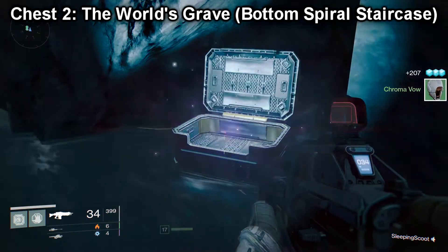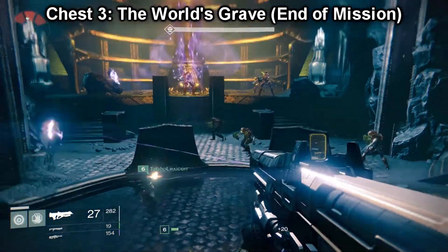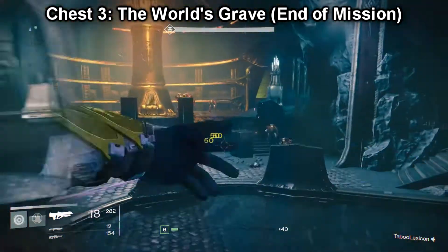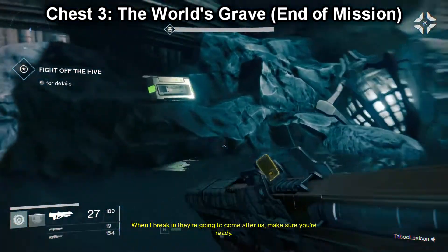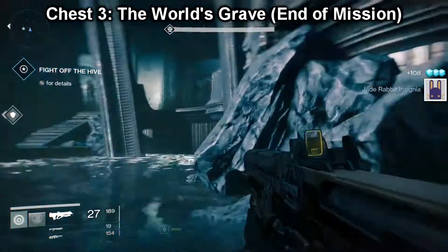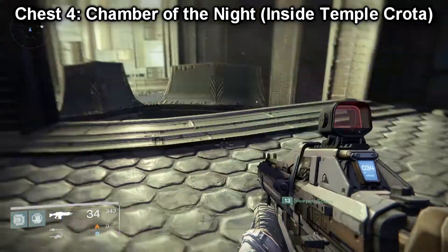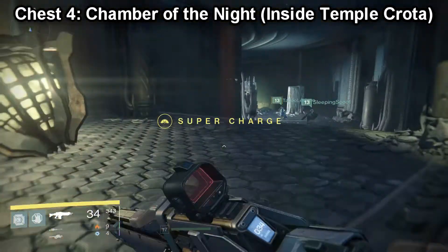Now let me point out that I did not do these in this particular order because I actually missed some, so you might get some different items. But chest number three is also in the World's Grave, and this is right at the end of the mission. As soon as you beat all the bad guys, or while you're fighting, it's right here on a rock in this last room. And I think you get the Jade Rabbit on your second chest that you open.